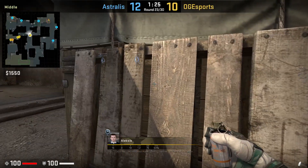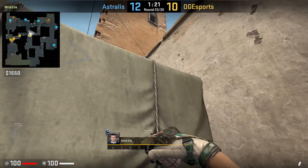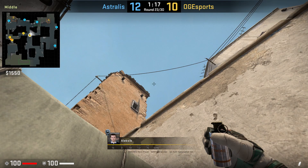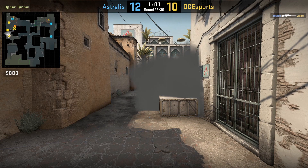Alexa B throws the one-way ledge smoke from XBOX. While standing, he positions himself here, then using the top left tip of his smoke below and to the top left of this mark on the wall, then left click throw. The smoke doesn't leave the one-way as it usually does if thrown from short. OG uses the smoke to fake short to pull rotation while they hit B.